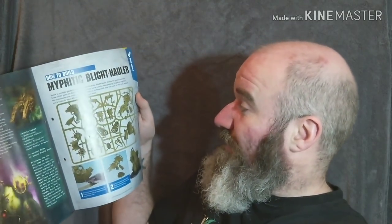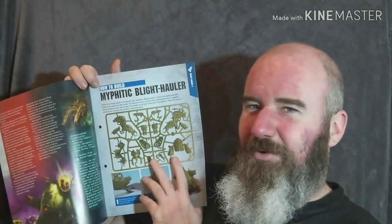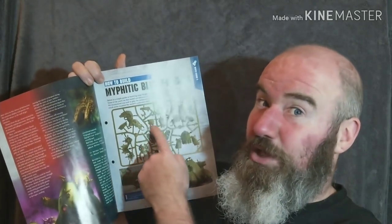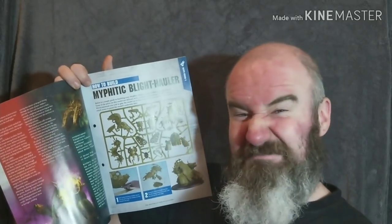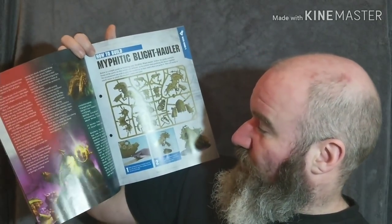And then it's on to how to build the Mofitic Blight Hauler. It gives you a nice picture of the sprue. Interestingly, I've not really shared my thoughts on these pictures before — it gives you a picture of the sprue, but what's that for really? Because you've got the sprue, you can see the sprue. It's not labelled or anything like that. So I'm not sure why they need to give you a picture of the sprue. They could drop that and make it a three-page short story instead.